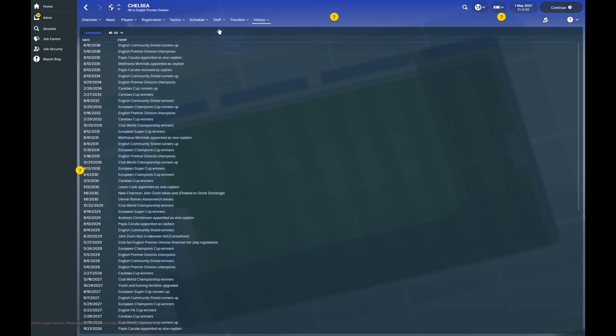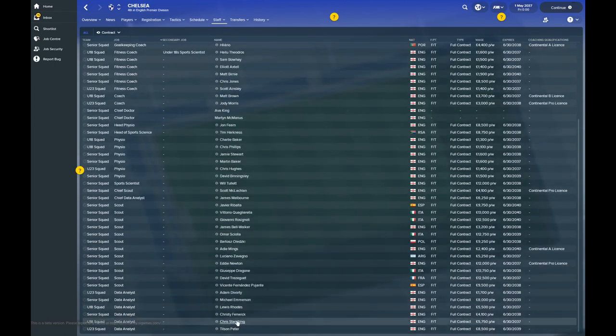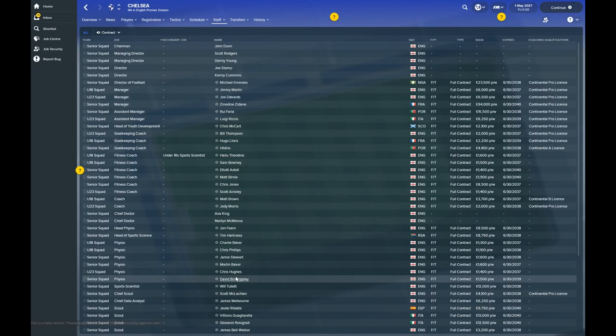Let's take a look at the staff. John Dunn is the owner. Obviously Zidane is your coach. Hugo Lloris is your under-18 goalkeeper coach. Hilario is still with the club as senior squad goalkeeper coach. Jody Morris — that name rings a bell, I think he's an ex-Chelsea player. Eddie Newton as well, another former Chelsea player from the 90s.